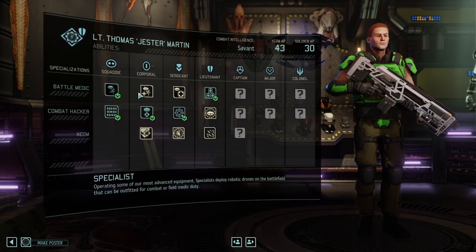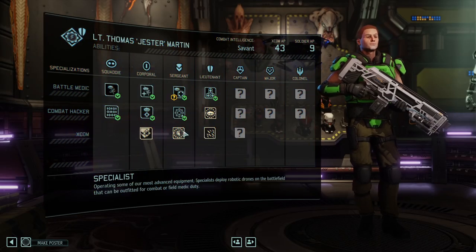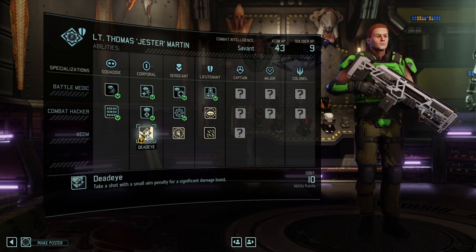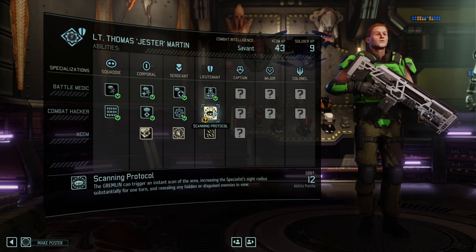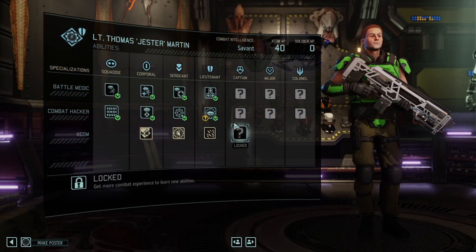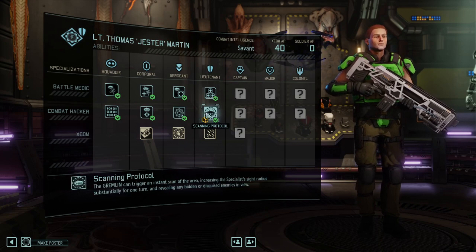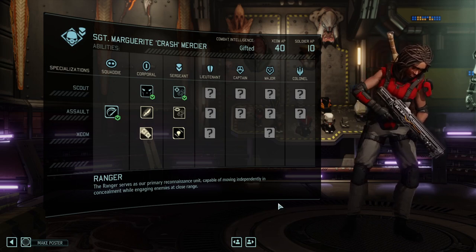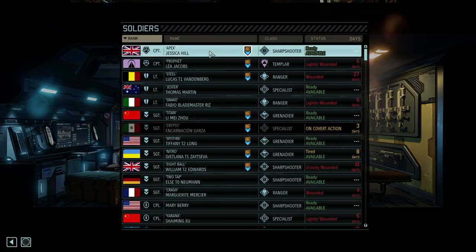Here is Jester — oh boy, he's so much better just with those two skills. I don't even need to reskill him. That is great. I'll sponsor a Scanning Protocol on top of it because it's actually a good ability and I would love to see TapCat use it. Back to the abilities.